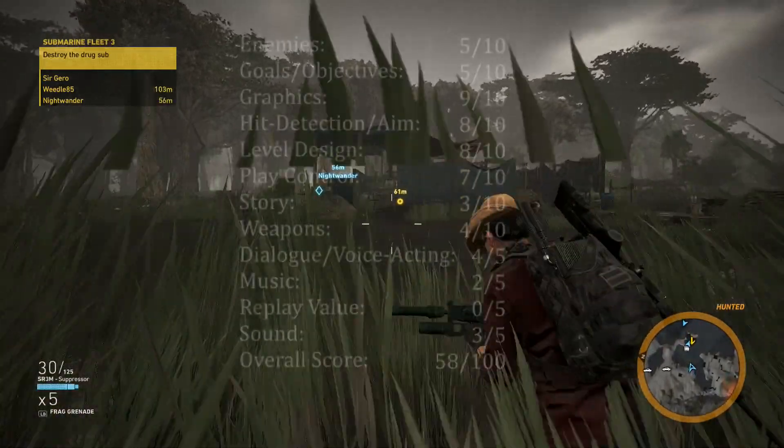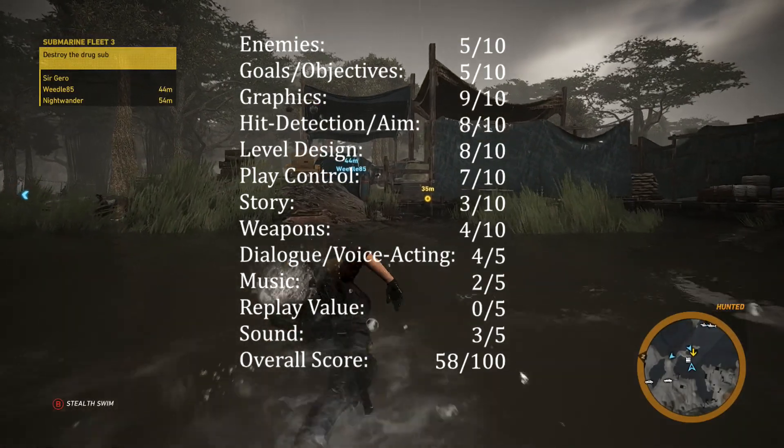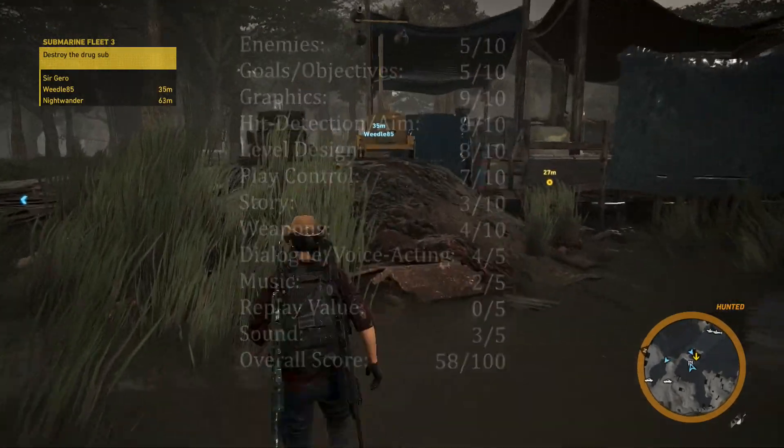Rated as an open world third-person shooter, Tom Clancy's Ghost Recon Wildlands receives a 58 out of 100 on my true 1 to 100 scale, with 50 being an average game.